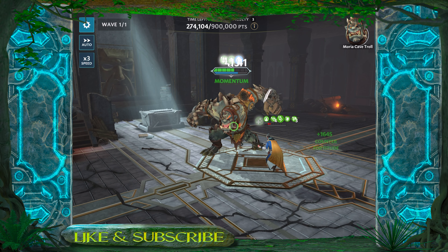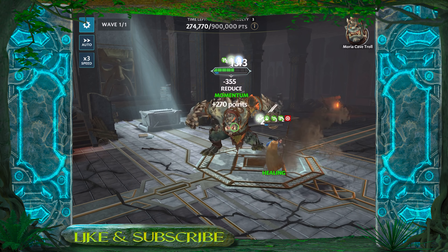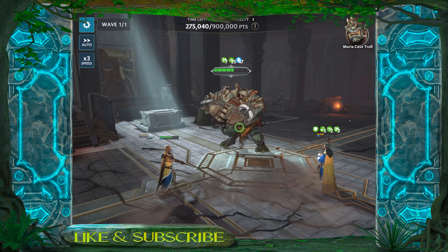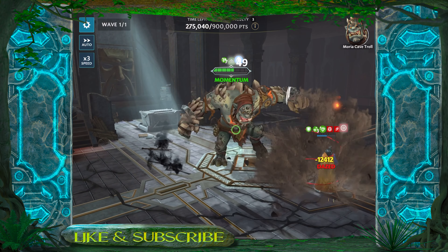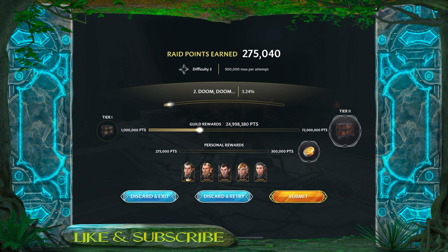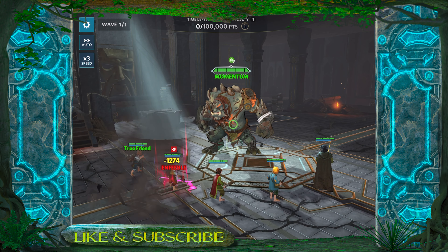It looks like I'm going to top out somewhere between 275,000 and 280,000. Not a bad first attempt, but I do think I can do a little bit better if I can eliminate him while he is down. That taunting orc was just the wrong random orc to show up. But that looks to be about it for that run — 275k. I know I can do better than that, so I'm not going to bank those points.